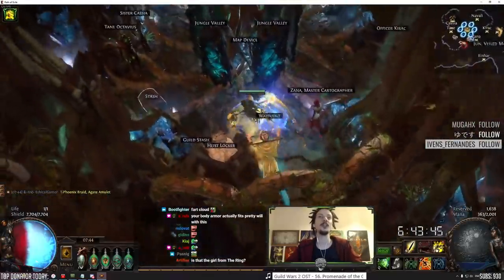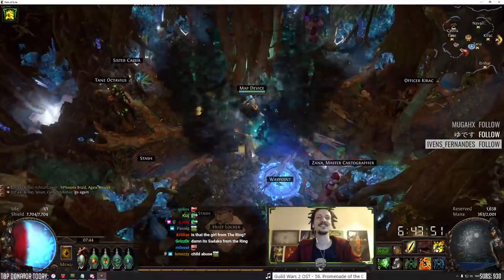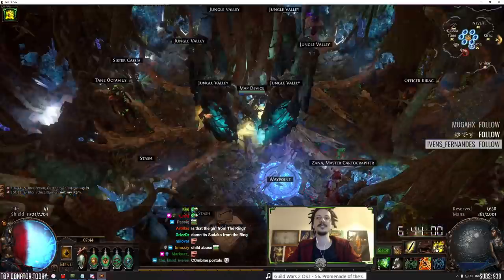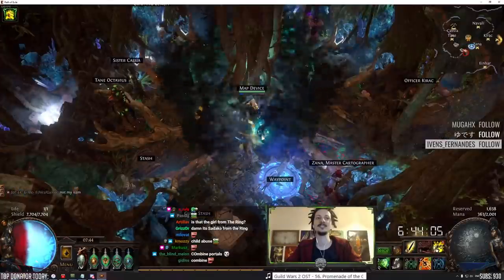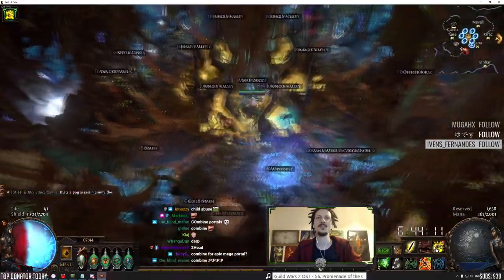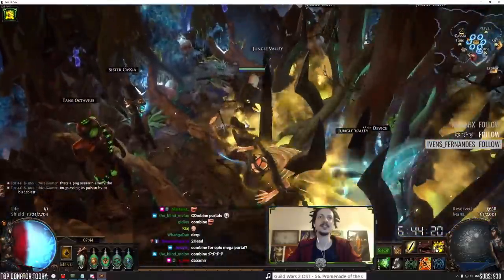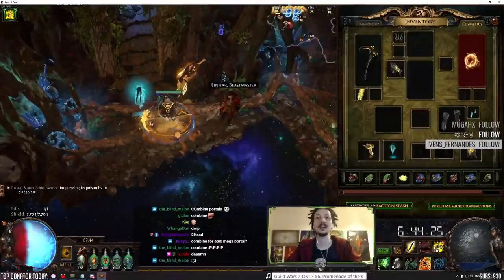Suffering portal - okay, another one. We got both portals, that's so lucky! Oh my god, the animation! Combine? No, I like both of these. The swords coming down - okay, that's awesome. I like the other one better I think, but this one will fit some hideouts better. Nice - I'll combine if I get two more, sure.